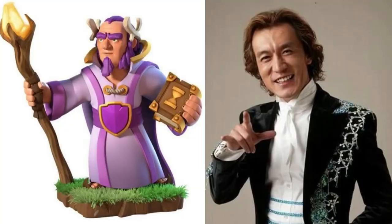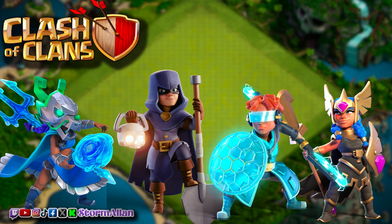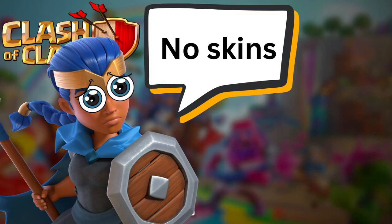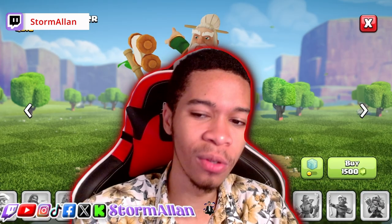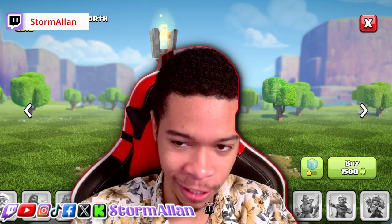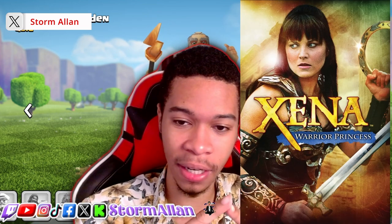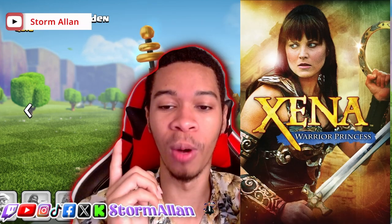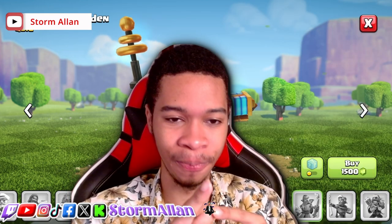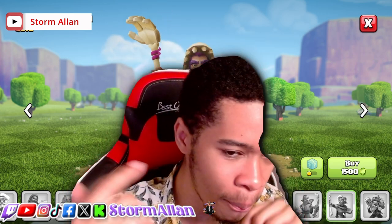The Royal Champion was the first hero unit to be originally designed in 3D, and she has the fewest skins of any hero in the home village. According to the making of the heroes, the Royal Champion was originally going to be a Valkyrie Queen. Her design was also inspired by a princess and a Wakanda warrior.